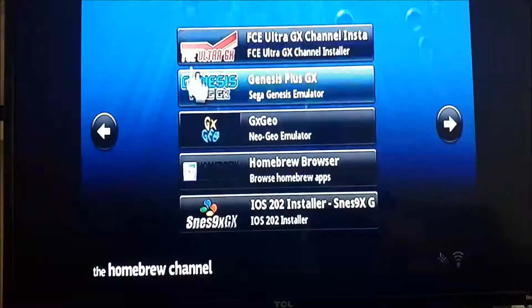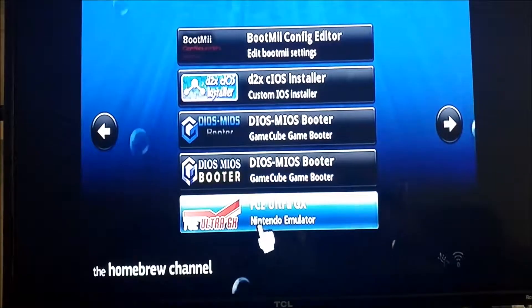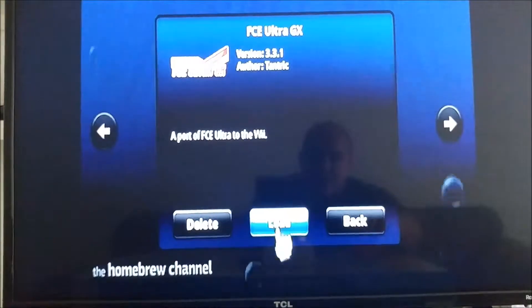So that means when I go to the home menu, the FCE Ultra — the program that we saw — will be there. But you can actually load it from here if you have it. See how it just says the program? So you just load it.